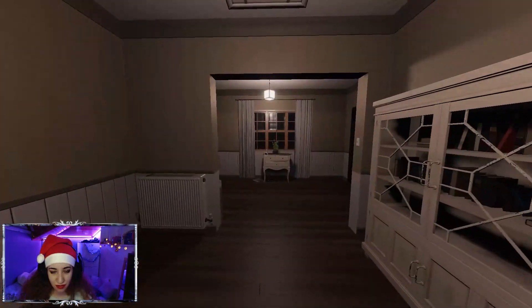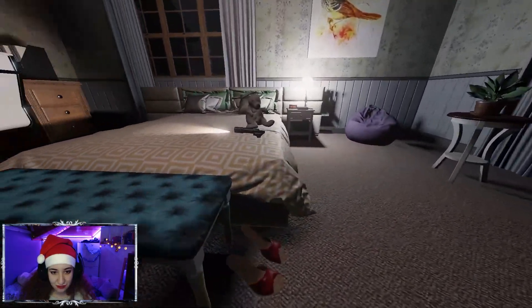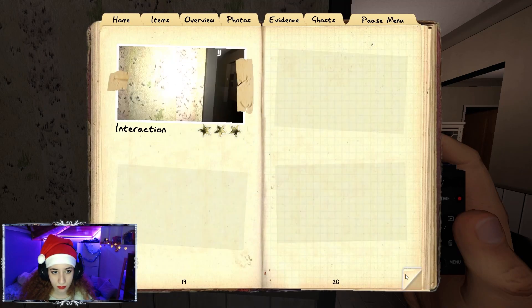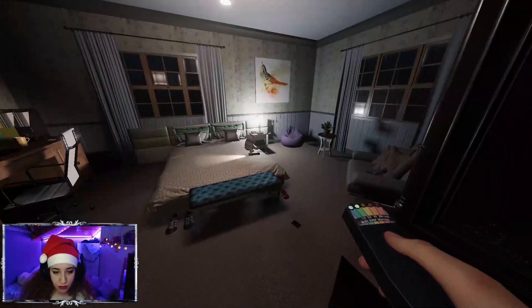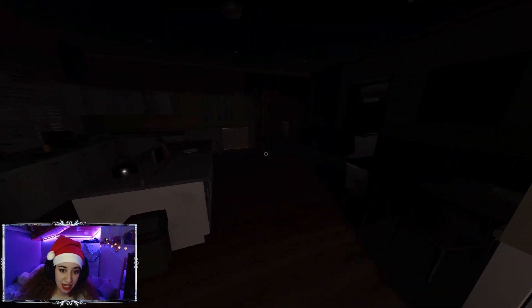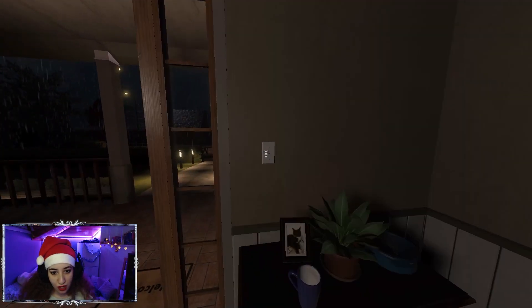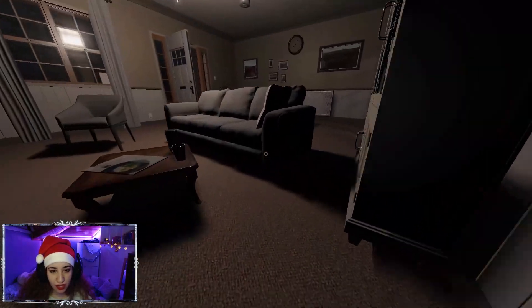It likes to turn on and off the lights, I guess. Try to take a photo. Check EMF — check EMF every time, don't forget that, if you want to get EMF level 5 evidence. I remember there was a cookie — yes, there is a cookie right here! We have another hiding spot right here, we can hide there.